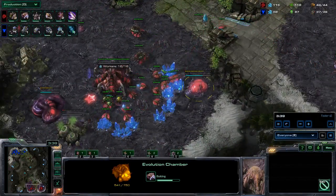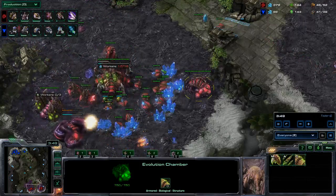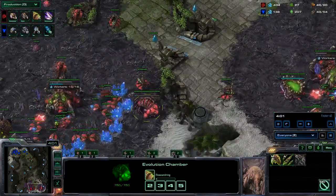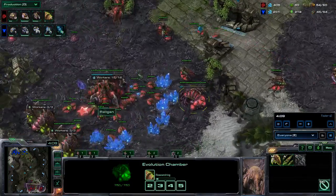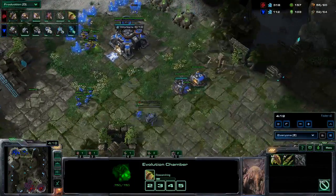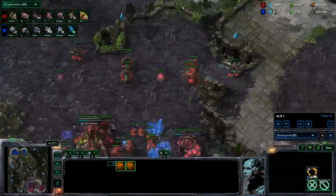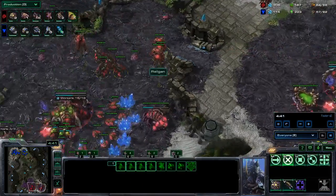Because I'm not going for a Mutalisk opener - if I did, I'd be using 200 gas on a spire. Instead I'm building an infestation pit that only costs me 100 gas, so I'm building an evolution chamber instead. A rather quick one - I'm just getting the carapace upgrade so my units survive longer. I'm a big fan of carapace upgrades. I'll get both upgrades later but I usually start only with carapace if I go for this style.